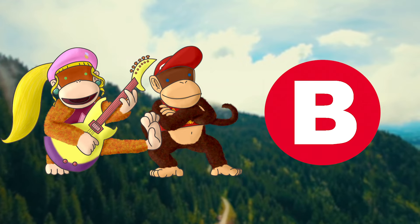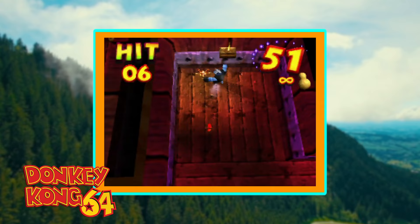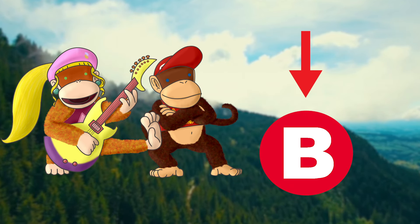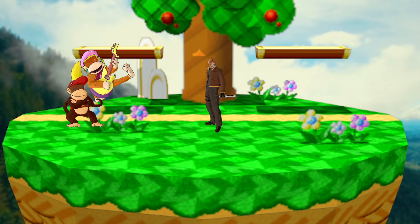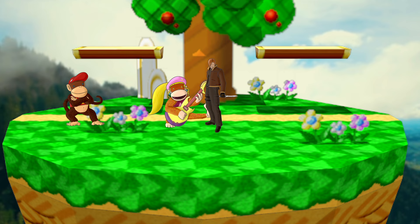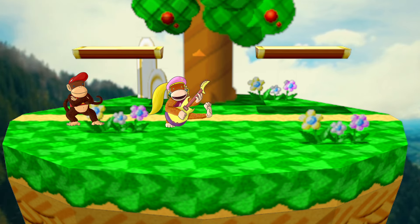For neutral specials, the peanut gun and the bubblegum pop gun are still quite useful based on who is the main body. For the down special, the main body will pick up their partner and throw them across the screen for much better fighting ability and more range, similar to Rosalina shooting out the Luma.